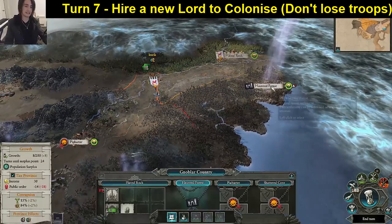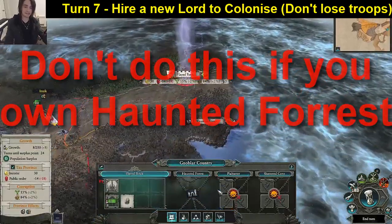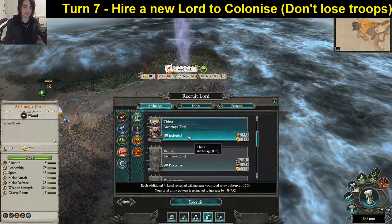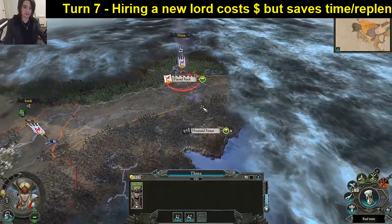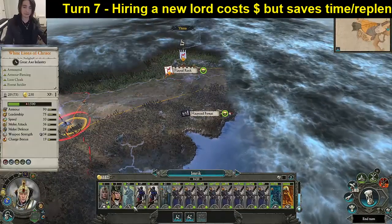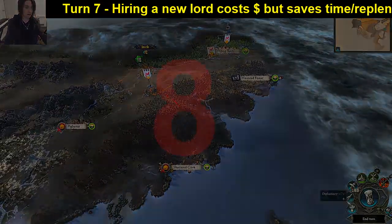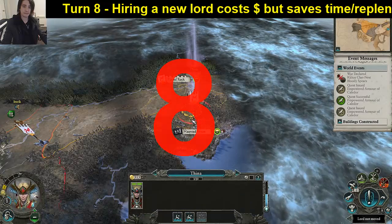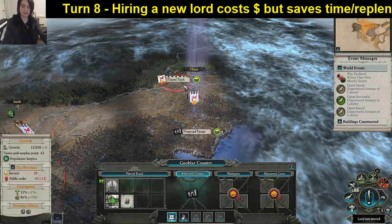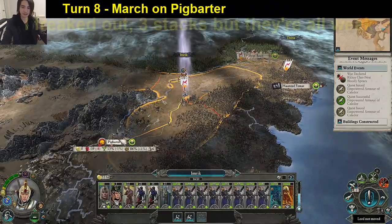We've just reached our second trigger point — defeating the main army of the Greenskins. The issue is taking this; they were simply underway. We can now safely take this, and the post-battle loot will help us afford a little trick. We're going to hire ourselves an extra fire mage — she'll sit there for one turn and colonize this for us next turn, so we won't lose all our troops to colonization and can keep our momentum going. Turn eight: move our mage down and she can reach, Imrik going for Pig Barter this turn.